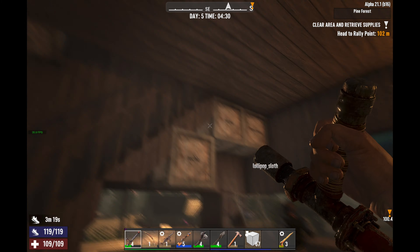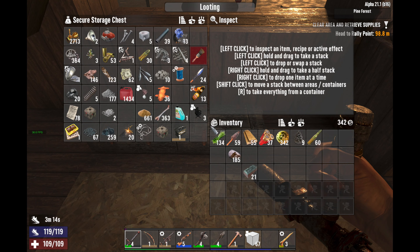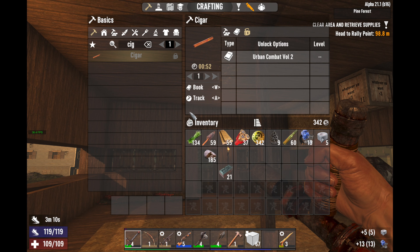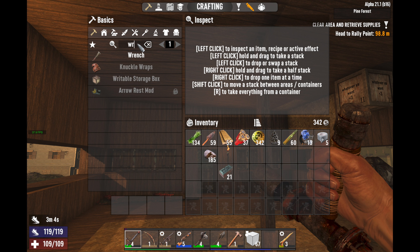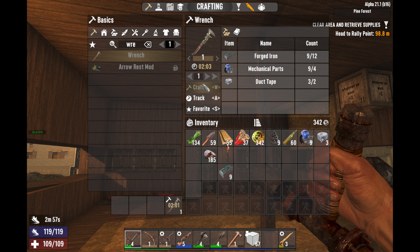We can go ahead and take apart things that we see in the world, like cars and other things that we see in nature that we want to take apart. Wrong chest. Let's go ahead and do that. I was looking at our cigar earlier. Not the right type of wrench — yeah, there we go. We're going to go ahead and craft that real quick. We're going to make a quality one, that's sad. That's okay, that means it's cheaper.